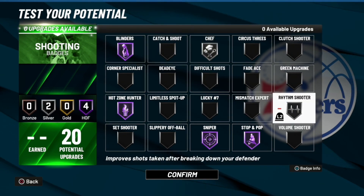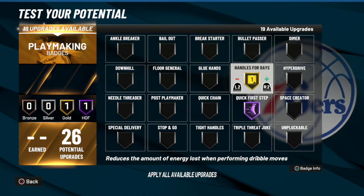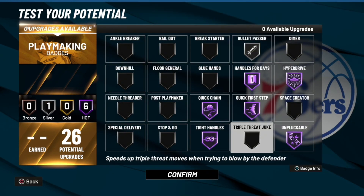For playmaking, you can go quick first step, tight handles, quick chain, unpluckable, hyperdrive, and a bullet passer.